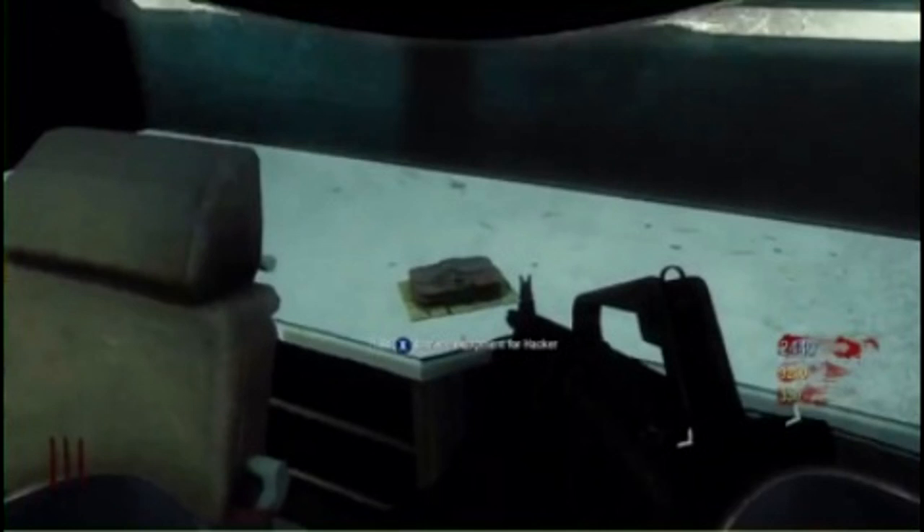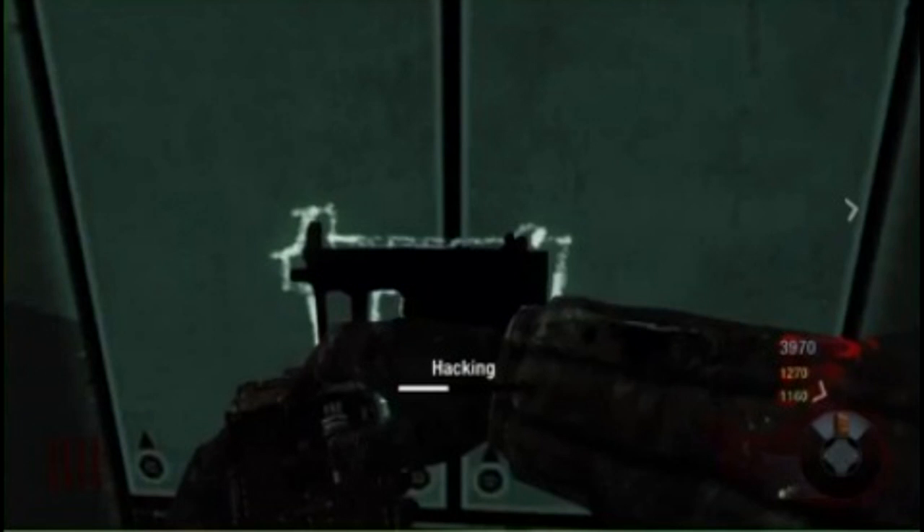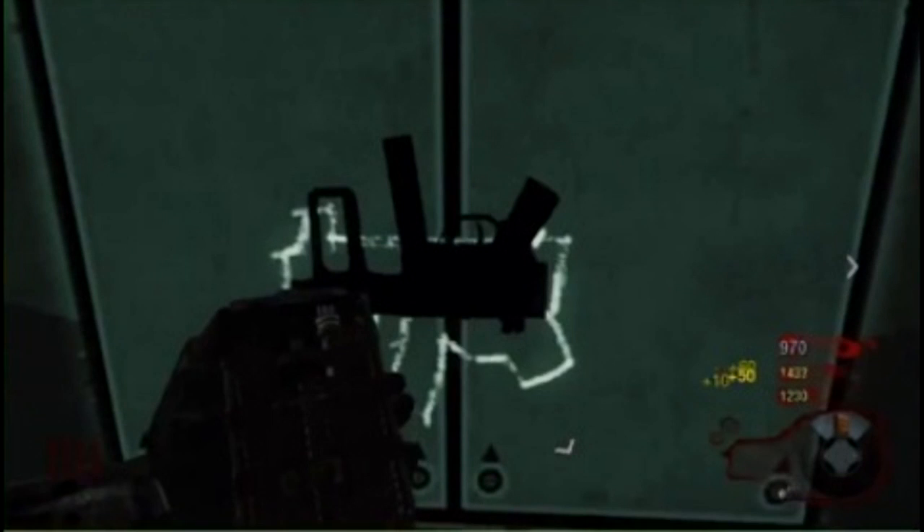Moving on to some new equipment — somewhere on the map you can pick up a piece of hacking equipment. This is really interesting as it takes away your helmet equipment option on the D-pad. We're not too sure yet what the hacking does, but you're able to go up to a gun on the wall and hack it. I think it will either let you dual wield that gun, or if you haven't gotten it already, let you get it for free.